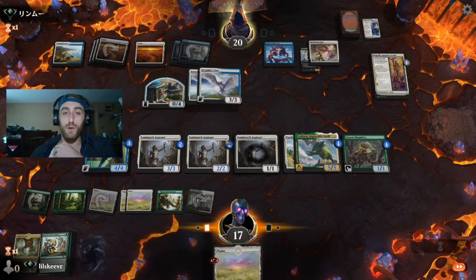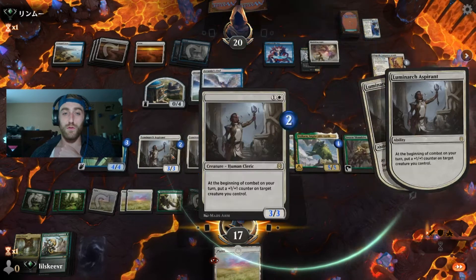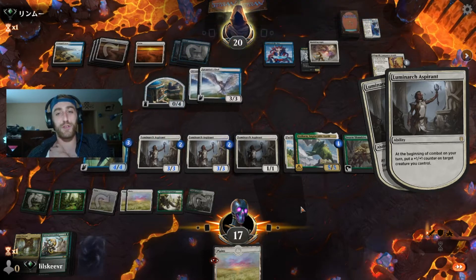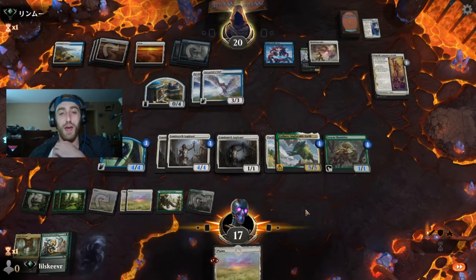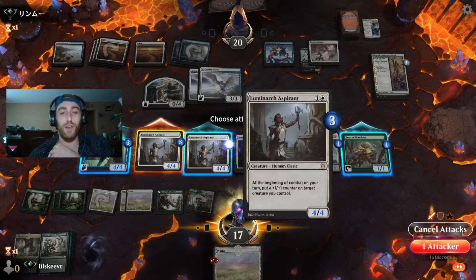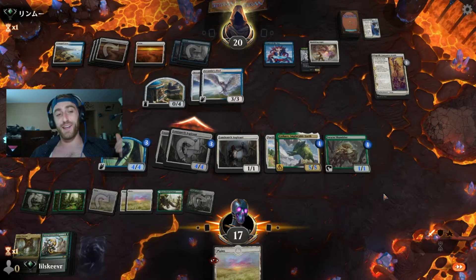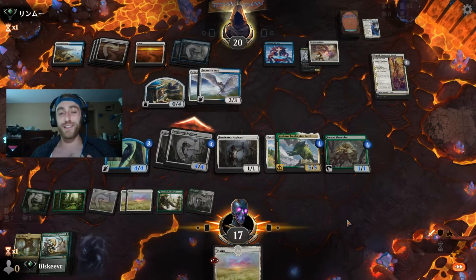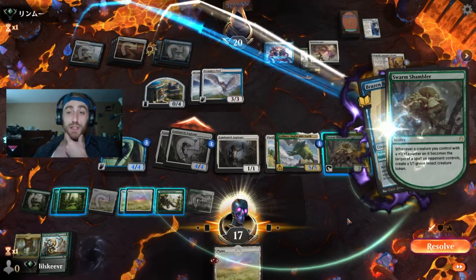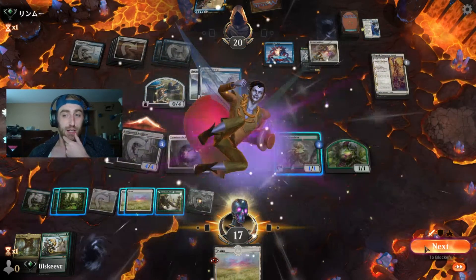Two Aspirants getting two counters a turn — now we feel safe. We just hold the Plains in case we get a landfall trigger. We're digging for either another Felidar or something good. Especially when we have three Aspirants that are gonna keep growing our stuff if they go to board wipe us. We'll get two 4/4s. We could swing with the bird and force a block — force the board wipe if he has it. But I don't think we want to. We're trying to get Heroic Intervention into our hand first. Let these Aspirants do the job. Brazen Borrower targeting the bird — the bird goes bye-bye.